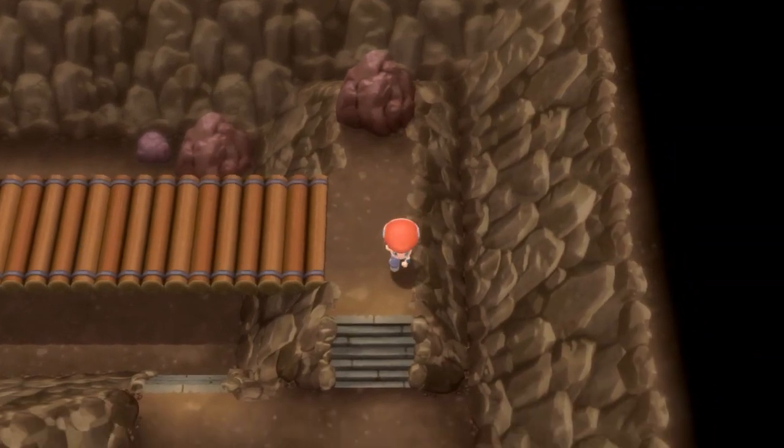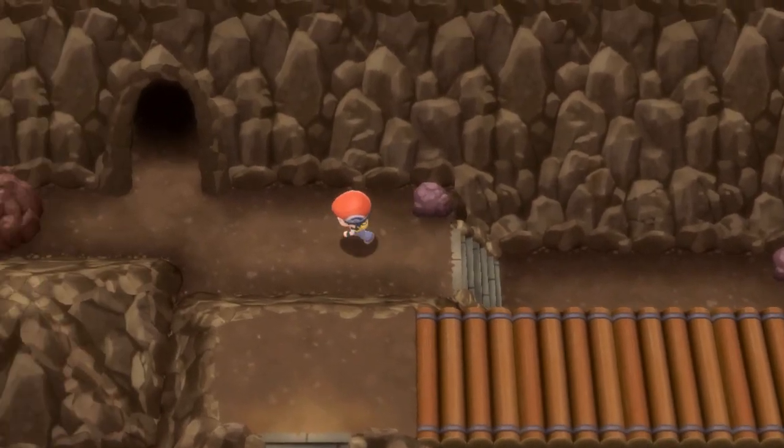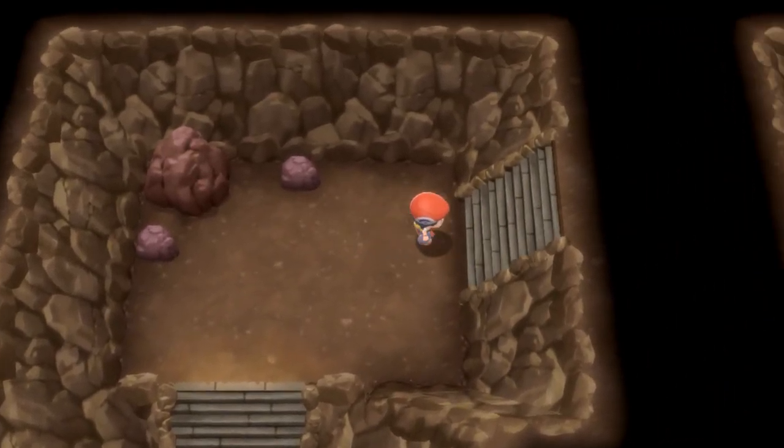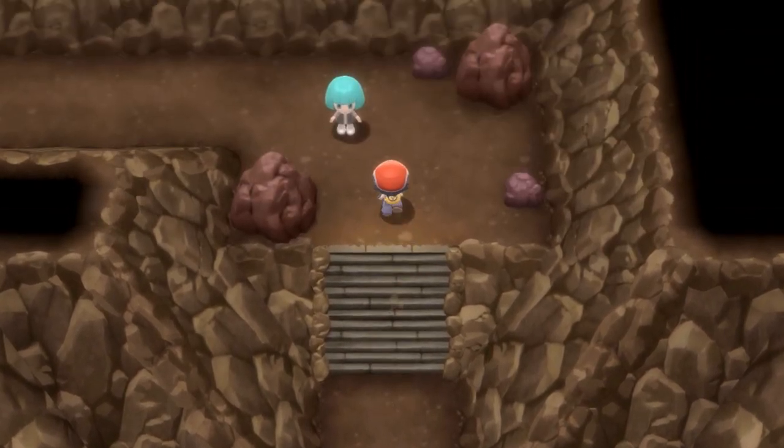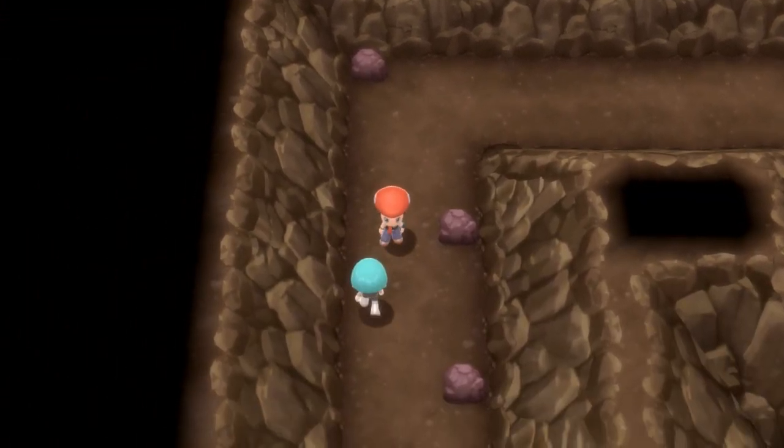Cross the wooden bridge — I think this is where people get confused. Drop down the stairs here and then go up here. I think we're outside now. Nope, one more — up here, all the way up there. You'll probably get a fight up there. Go down here; you can skip that one or fight him, your choice. We'll be outside here.